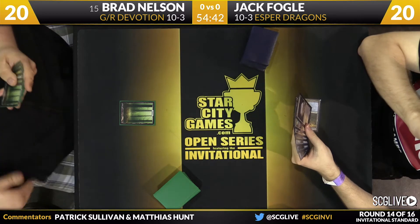Jack can still counter the Genesis Hydra itself, but whatever comes along with Genesis Hydra — that's not counterable. Brad thinks he's running into either a Silumgar Scorn or a Nullify, or maybe an Ultimate Price. We'll see if Brad respects this enough to leave up one mana when he Hydras, or if he's going to Hydra for the full amount. I bet he still goes for the whole thing.